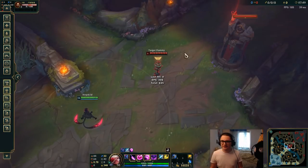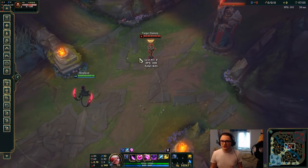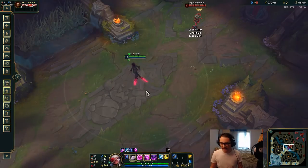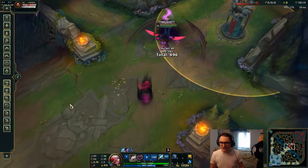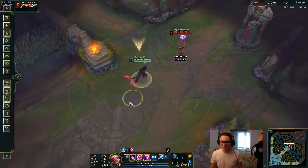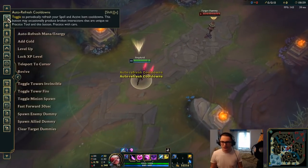The last thing I want to show is the faster burst version: if you want to kill them immediately before they can react, you Q, Flash, E, then Ult. That's as fast as you can get your damage off. I'll show you again: Q, Flash, E, Ult — and that does a lot of damage. Even with no items and no magic damage, the DPS is 800.